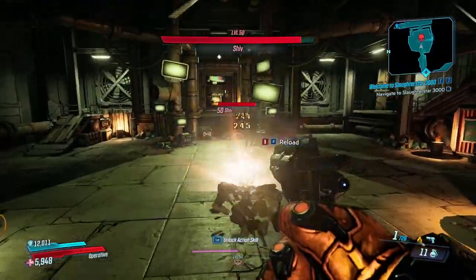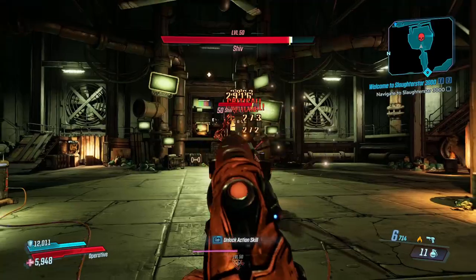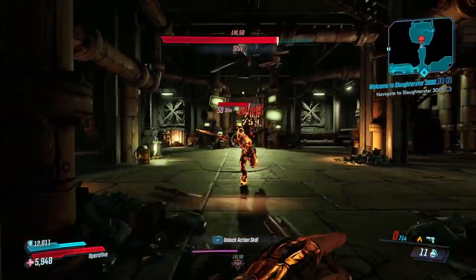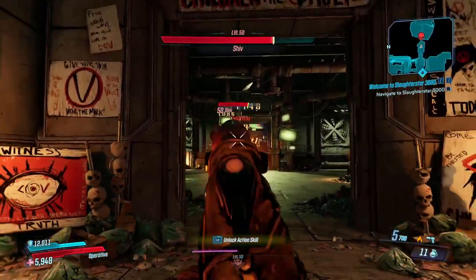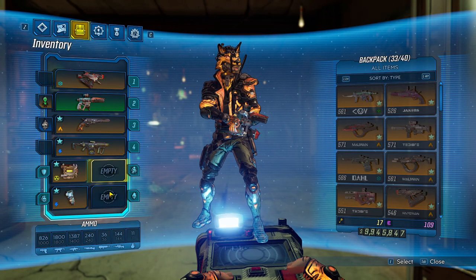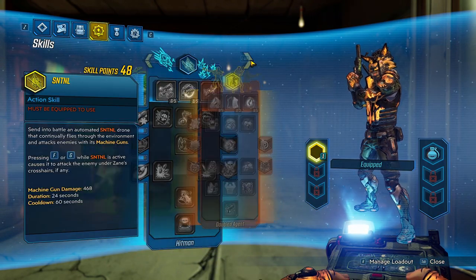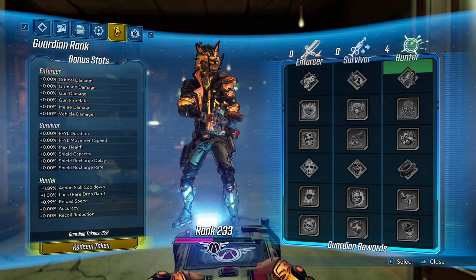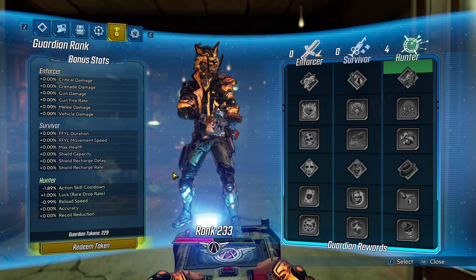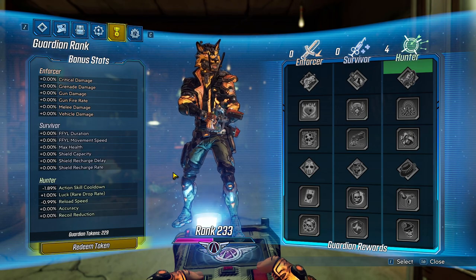For this, I did a bunch of tests with my good pal Shiv and looked at every gun damage modifier you can get. I haven't looked at grenade damage, cooldown rate, or anything like that. We're going to be focusing specifically on the things that will impact your gun damage. I have no class mod or artifact equipped and am not specced into any skills. We're going to start off with no gun damage bonuses from Guardian Rank, and then after a bit, we'll look at how it works with the modifiers.